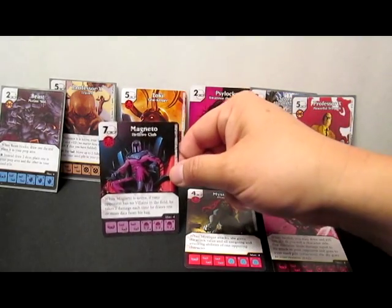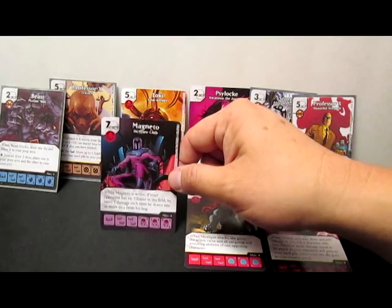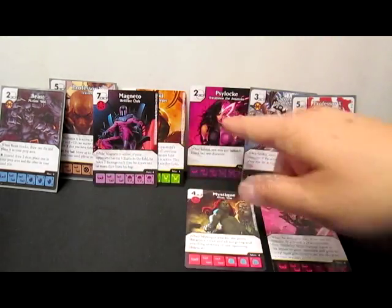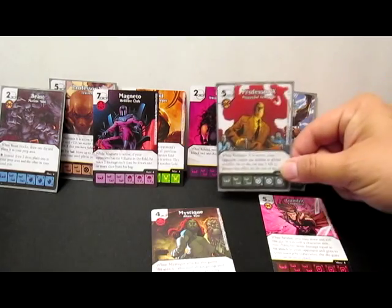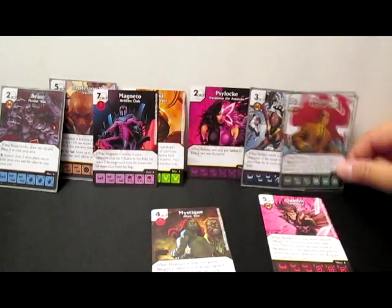This is Magneto Hellfire Club. When Magneto's active, if your opponent has no villains in the field, he takes two damage each time he draws one or more dice from his bag. How's that great? Well, if your opponent has villains, you use Psylocke to knock them out, and all of a sudden they're going to take two damage each time. If they're going to try using a global or something to churn, you've got your Professor X — knock them out.